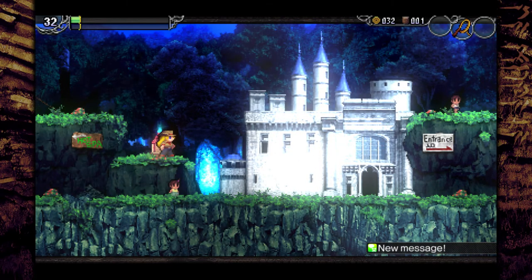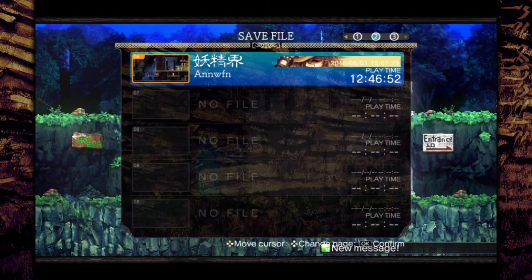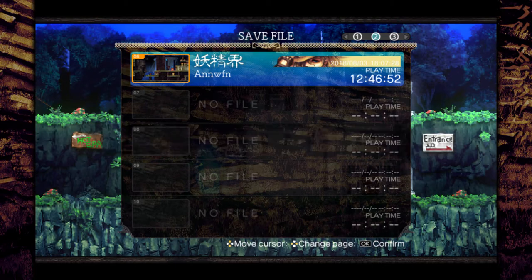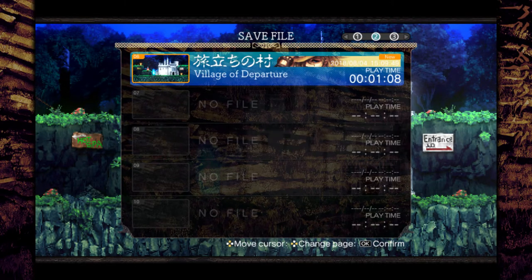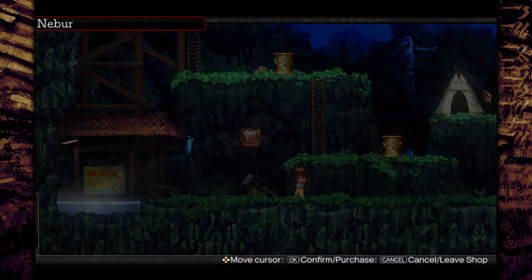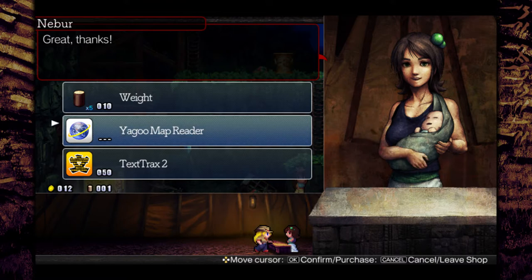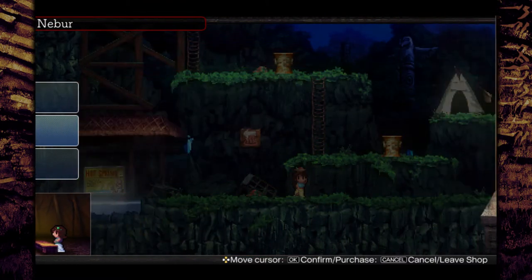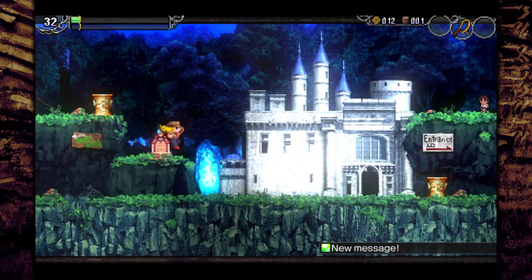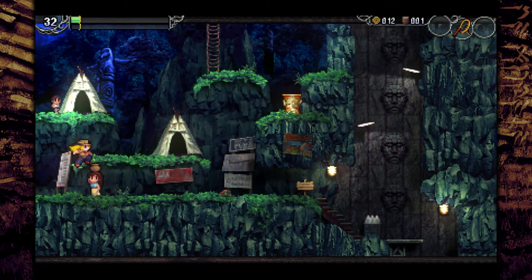So this is a save statue, which is a good place to save. First, we want the map reader, because we're gonna get maps but they're useless without it. That hot spring over there is where you heal — we'll do that in a bit. There are three shops in this place.